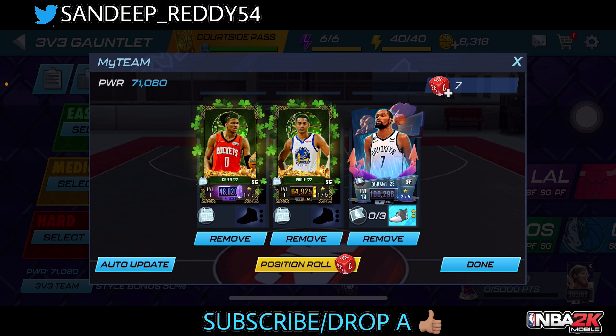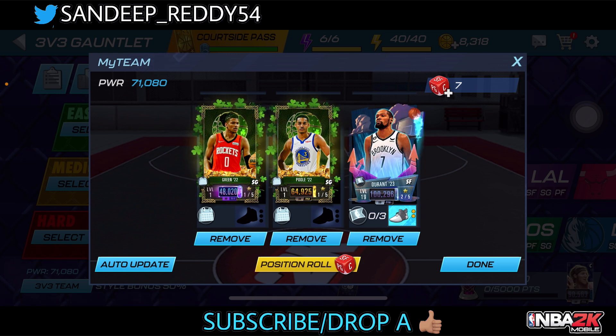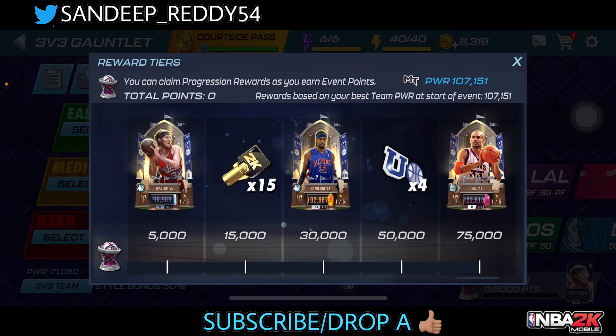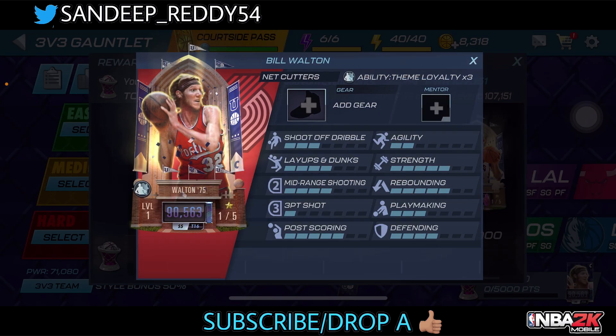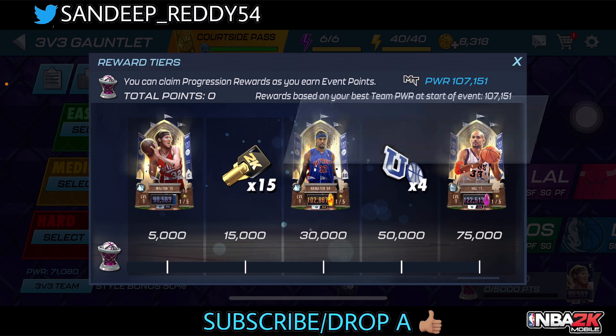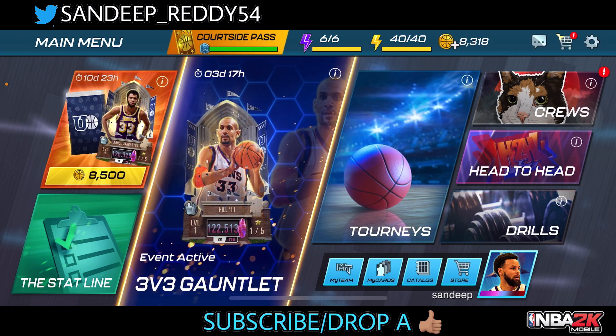I spent about 100 coins on position rolls, so I'd recommend you rack up some position rolls because you need them in this event. You can't just grind with a zero or 20 percent style bonus — I'd recommend getting around 50 to 100. Looking at the rewards, we get a center and an AAG, two unique positions that will help us get style bonus, plus some collectibles.